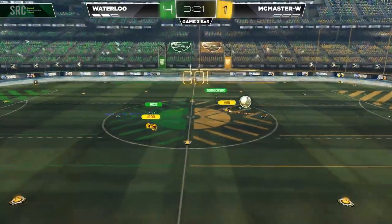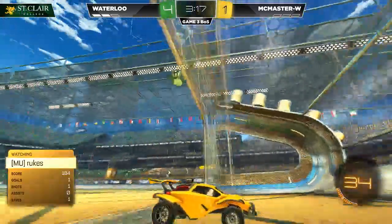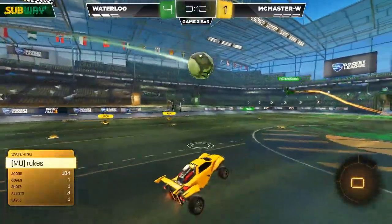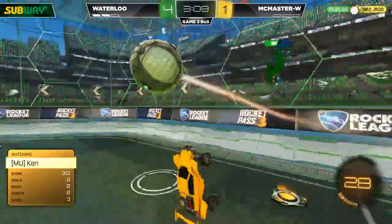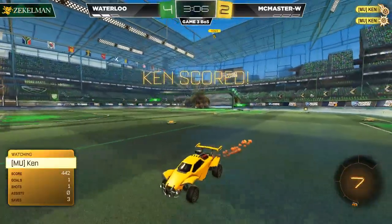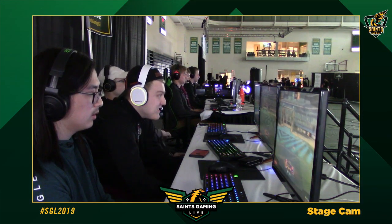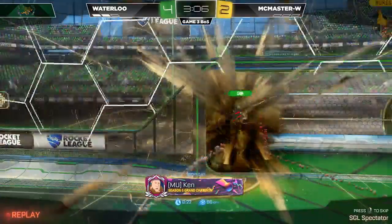That's a tough spot to be in, and you can't blame him for making that attempt. Now Rooks, just missing that one. Ken coming in there. That might just float in — and it does. Ken getting a little lucky off the wall there. That 50-50 ends up bouncing perfectly, going right into the net. He gets rewarded for it, cutting that lead down to two.